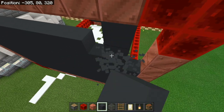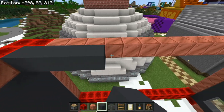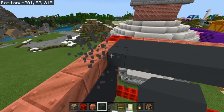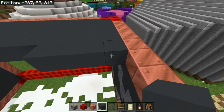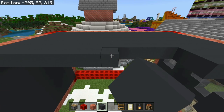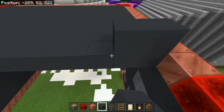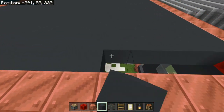Once you've done that, fill in the roof with gray concrete as well — just a flat roof. Then place some lanterns on the roof.